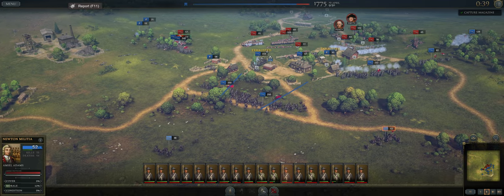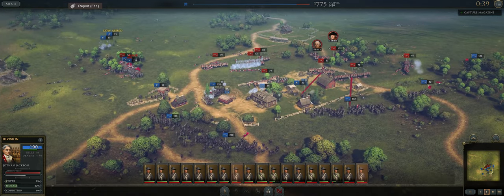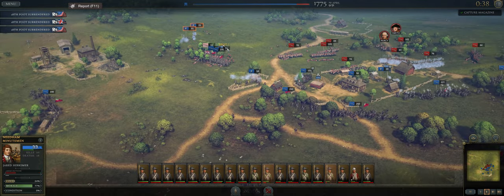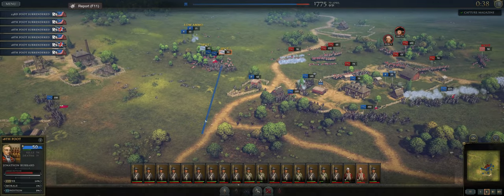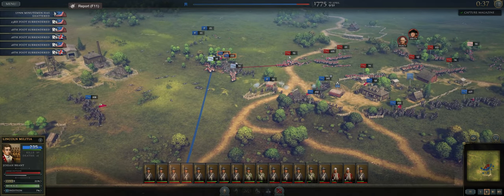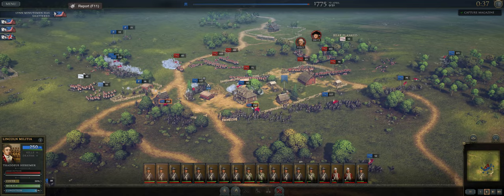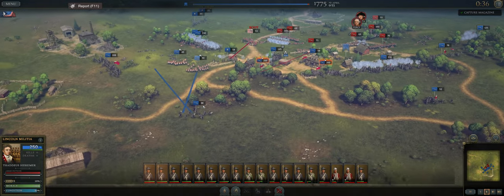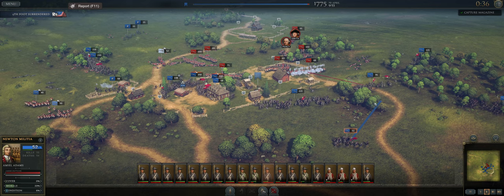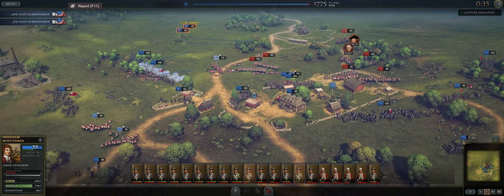Things are not going well in the center, but we did route one unit and captured one. They're going back and forth on whether they want to surrender. Two British units surrendered — perfect. Let's get these guys moving out. If you play on hard difficulty, I'm pretty sure the AI has cannons, which makes the scenario even more difficult. We are charging forward — had another unit surrender, which is perfect. Things are looking much, much better.